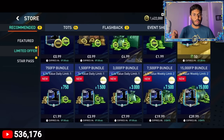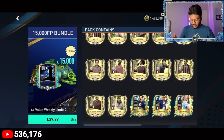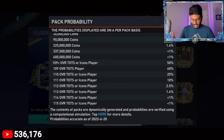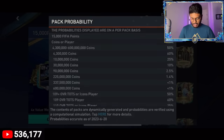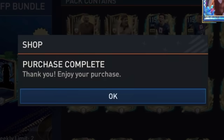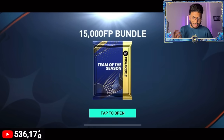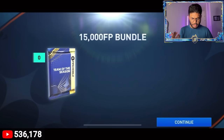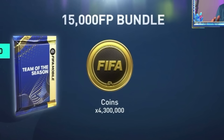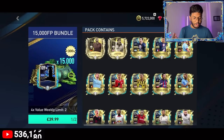We've successfully unlocked the store and it's time to get the big boy pack - the 39.99 pounds pack - which gives us 15,000 FIFA points and a chance of coins or a 109+ overall player. The purchase is successful. Come on, give me a walkout - and we got coins. We got 4.3 million coins, which is really bad, but we've got 15K FIFA points to spend.